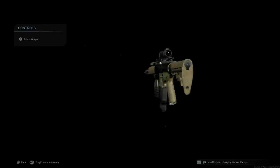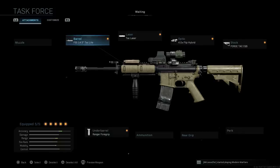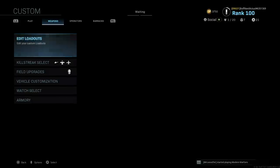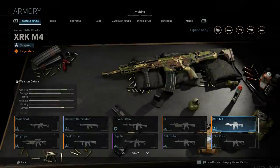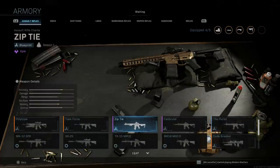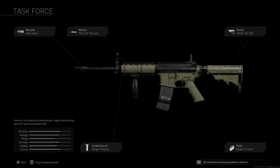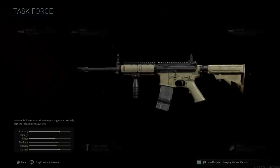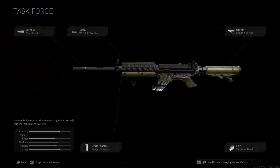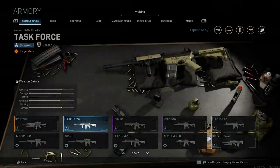Here we have our final design for the C8, or Colt Canada Model 8A2. I'm using the Task Force blueprint, which was part of the UDT bundle available at the end of Season 2. It came with Modern Warfare 2 Remastered on all consoles. There was a glitch initially where people weren't getting it, but now everyone should have it. I'll also link the M4A1 carbine conversion video below.